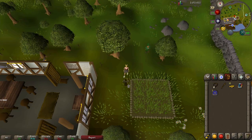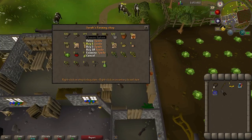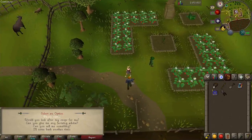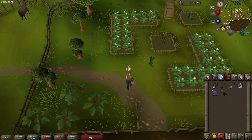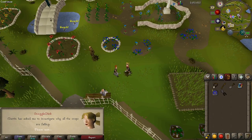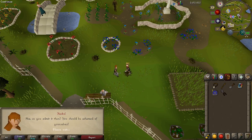Head north just a bit to the farming patch. If you need a spade or secateurs, stop by the building here and buy some from Sarah. Then talk to Elstan and ask him if he is one of the advanced gardeners — he blames the insects. Next stop is Falador, so either teleport there or just run. Talk to Heskel and ask her if she's one of the advanced gardeners. Her explanation for the failing crops is that adventurers go around digging them up all the time — so yeah, she blames us.